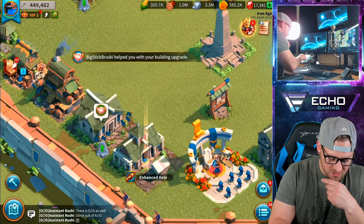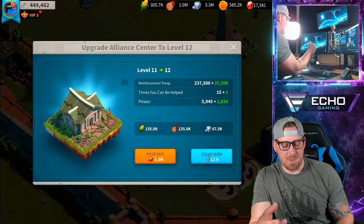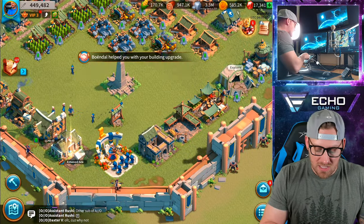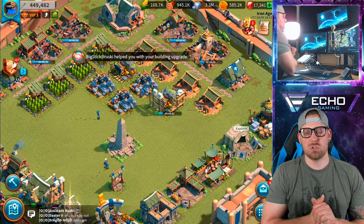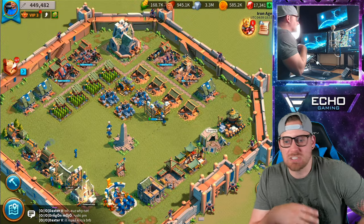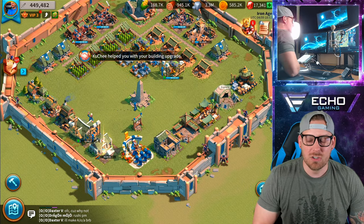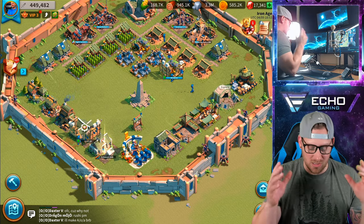The alliance center is something important because the more I upgrade it, the more help I'm going to be able to get. We're going to do that and ask for help for it as well. Lately I've been using a lot of speed ups, trying to get things done quickly so I can gain as much power as possible because I don't want to be too attackable. There will be a point where I have to slow down on speed up use, but good thing I'm in an amazing alliance and they're able to help me out along the way.